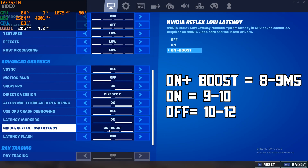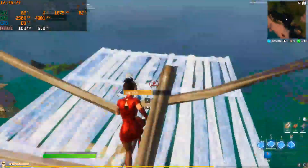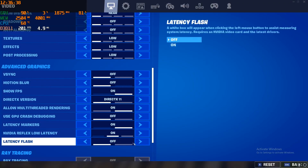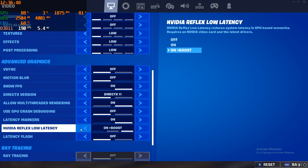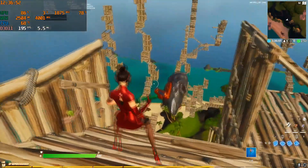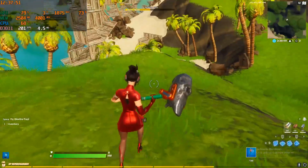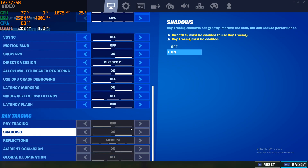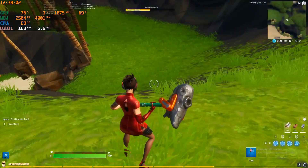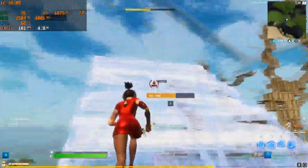If I have NVIDIA Reflex Low Latency set to only ON, the latency I currently have is almost 12 ms. As far as we're seeing, NVIDIA Reflex Low Latency ON plus Boost is the best way to go right now. When we turn it off, the latency is pretty much the same but it's always above 9. Using ON plus Boost would be the best idea because one ms can make you win or lose in battle royales. It's mostly 8 ms when I'm using ON plus Boost.